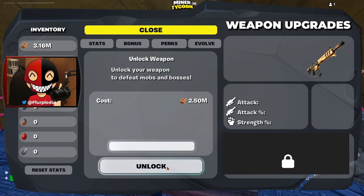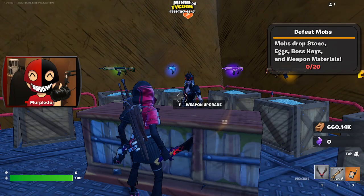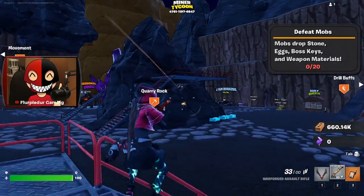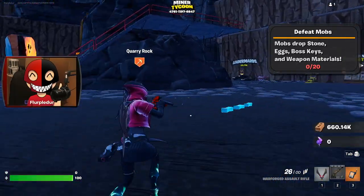I got what you need — that sweet, sweet brick. Mobs drop stone eggs, boss keys, and weapon materials. Doesn't work, guys. Doesn't work. But how do I unlock it? How do I get into it?